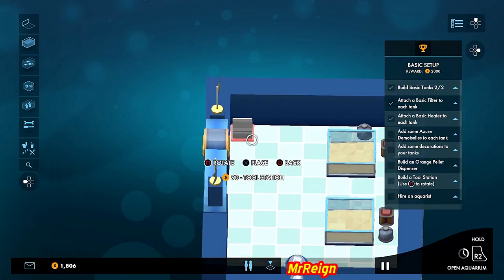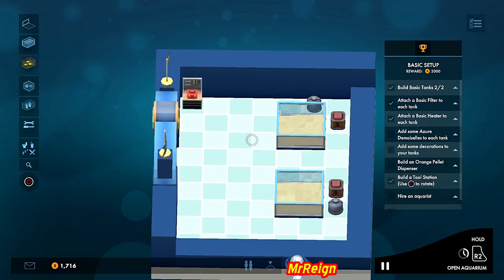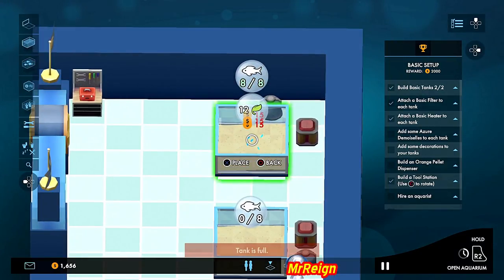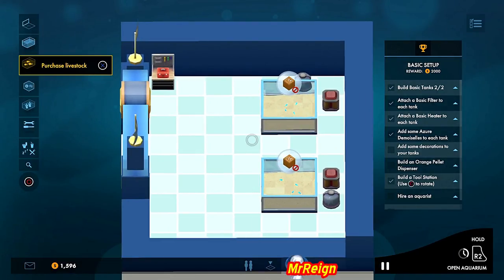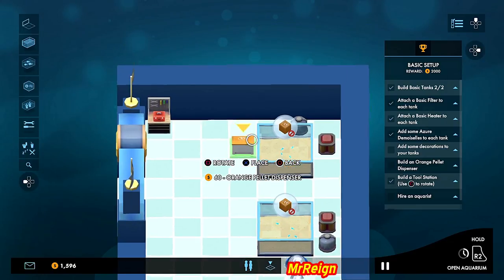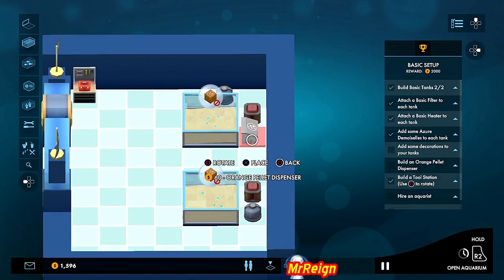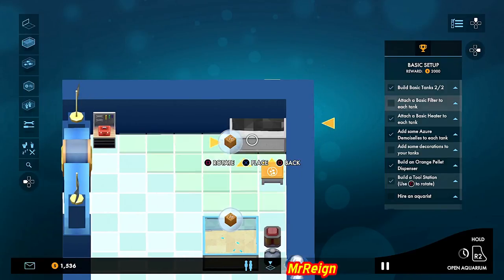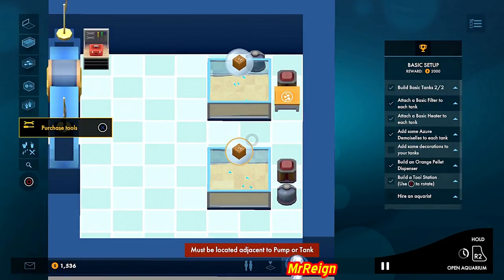Doing it like this, your staff has access to it from either side, which is kind of what you want. We need a tool station — this allows your staff to repair things. If you want more than one thing repaired simultaneously, you need more than one toolkit, so we'll start with one for now. Let's purchase livestock and get some fish in here. The aquarium isn't open yet, it's kind of on pause.